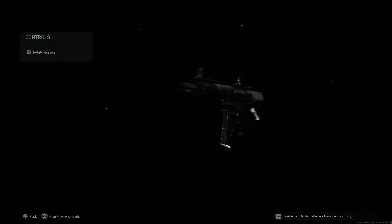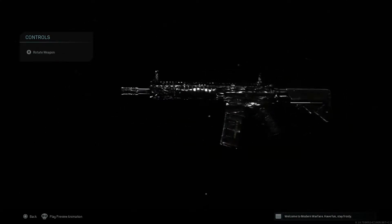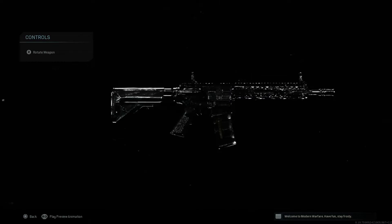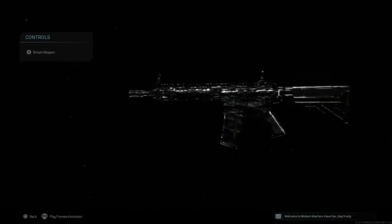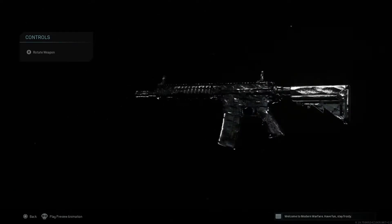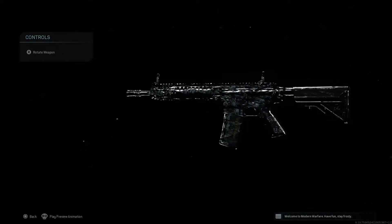We're gonna start off with the new Obsidian camo — here it is in all its glory. You guys tell me in the comments below, do you like it? It's basically a shiny black camo. Obsidian is a black rock, so they couldn't do much with it. It looks nice, and I'm pretty sure with all the lighting in a match it would look much better than this preview screen.